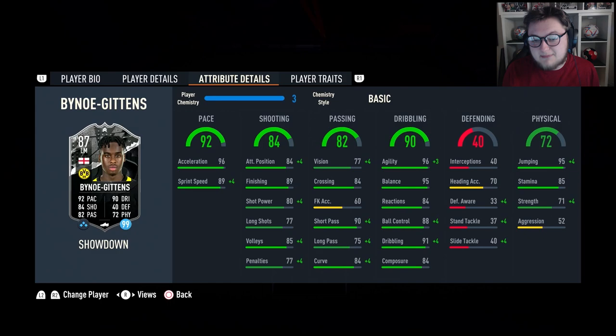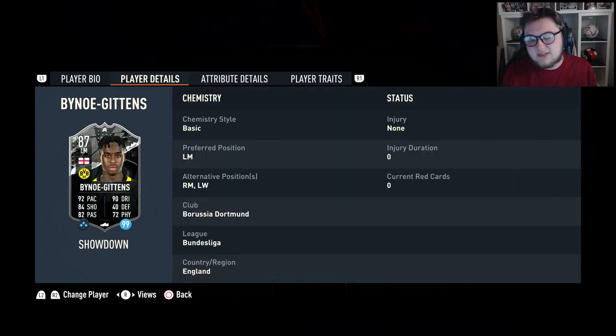In-game stats for this man are actually quite cool too. 96 acceleration and 89 sprint speed. 84 attack positioning and 89 finishing. Poor shooting outside of that though, so we're going to have to try and boost that. Vision is at 77, crossing at 84, short pass at 90, long pass at 75 and then curve at 84. Dribbling stats are really good on him though - 96 agility and 95 balance, 84 for reactions, 88 ball control with 91 dribbling and 84 composure. 85 stamina and 71 strength.